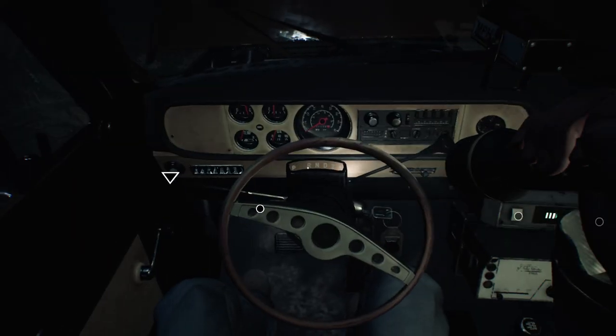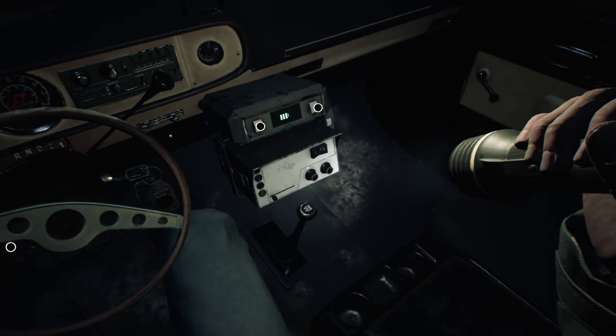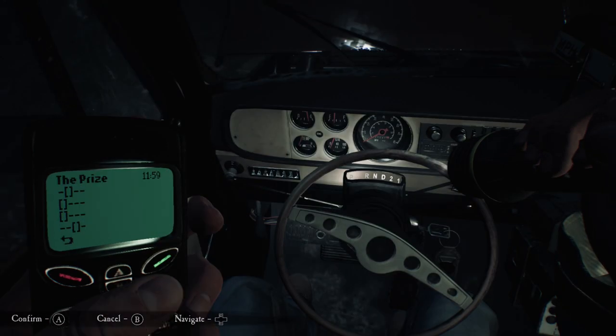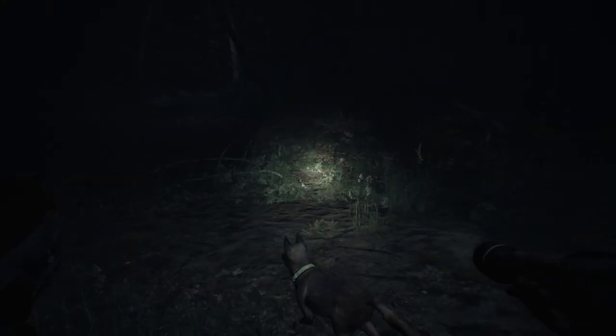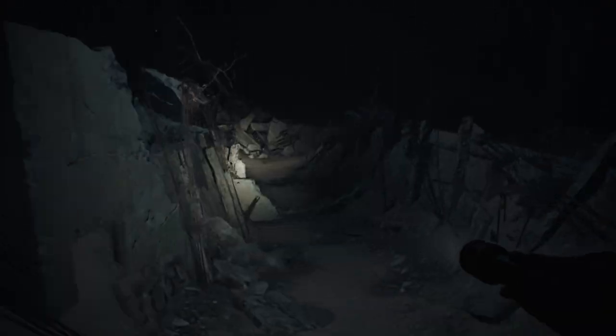Now you can get back into the truck and try the headlights again and open up the fuse box. Look over at the radio and press the button — a woman will start talking. She'll then send you the code for the bunker door through a text message. After you receive it, you can get out of the truck and head back to the bunker, which is fairly close by and has at least two different routes to get there.